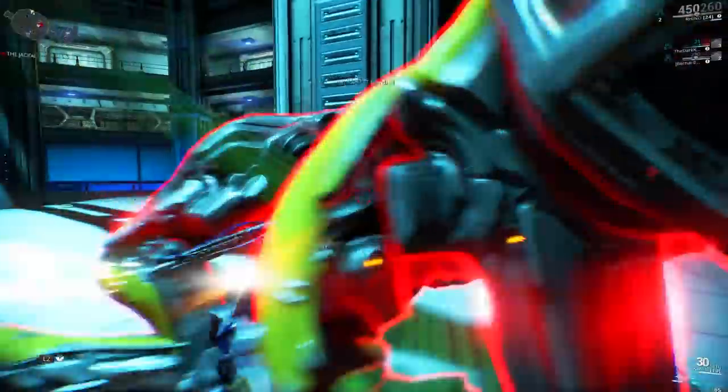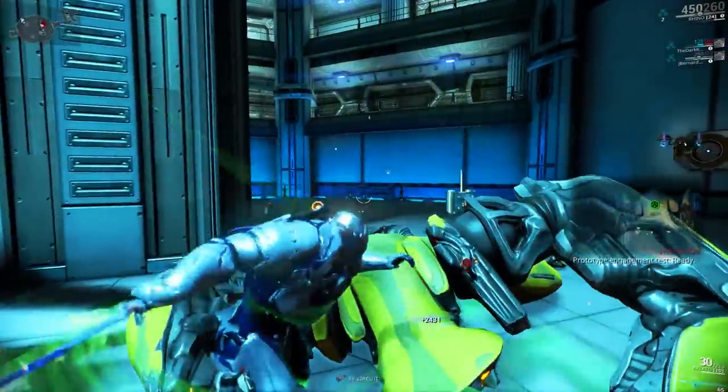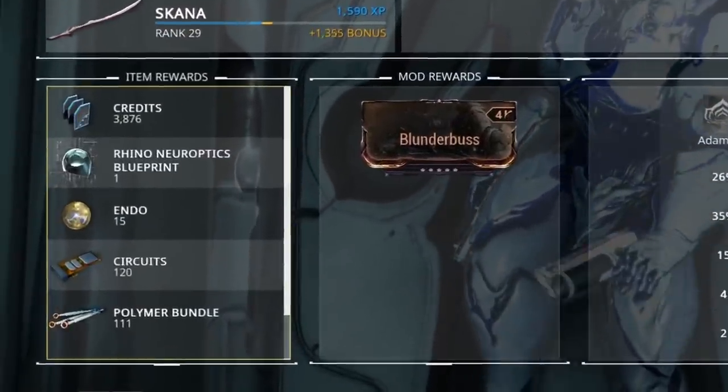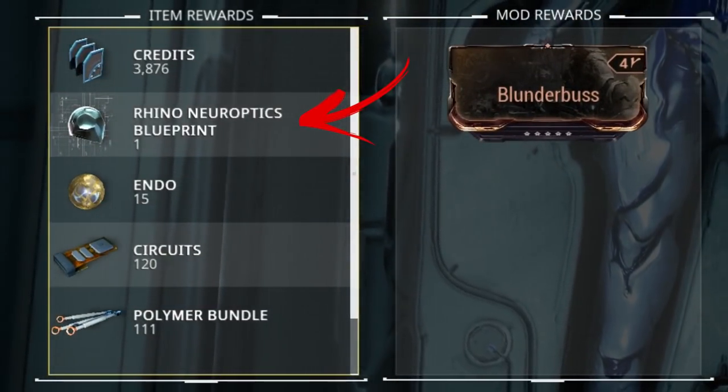Try to bring a weapon with puncture damage values as the Jackal is an armoured foe. Target down — assassination contract complete. If you're lucky you will have the chassis, neuroptics or systems in your possession. Complete the mission multiple times to get all the parts.